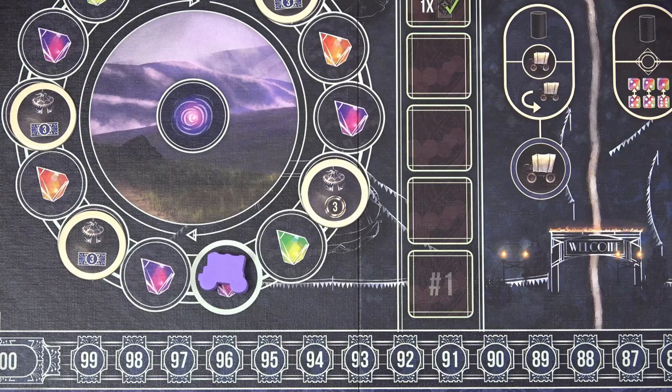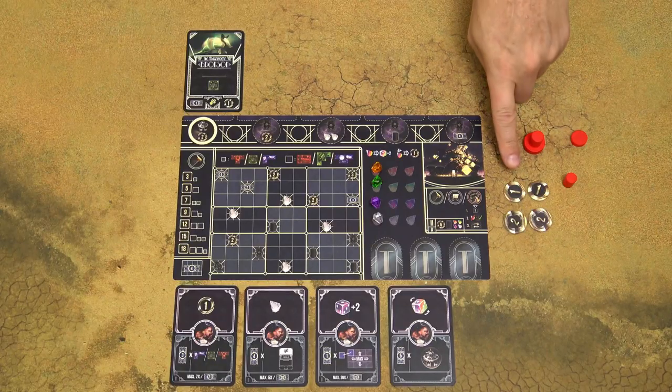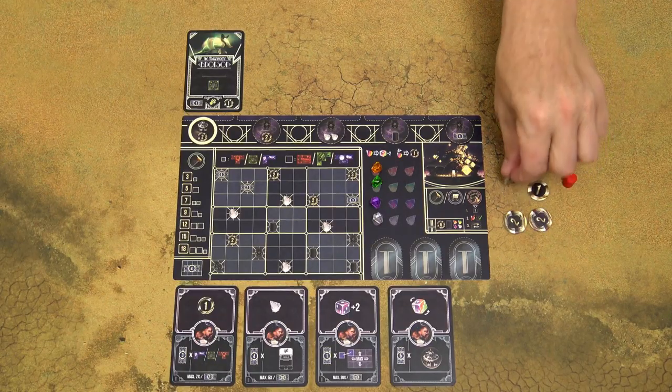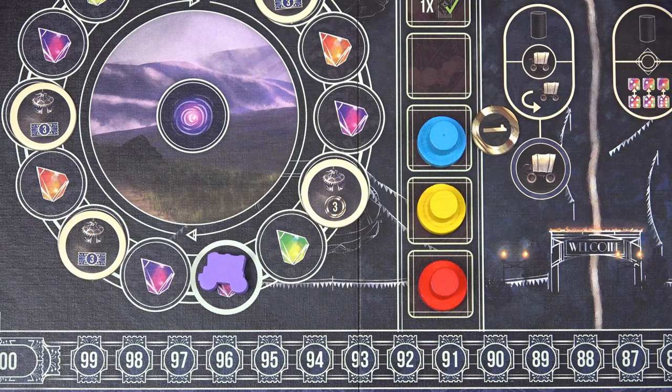Each player also takes 6 coins and 1 trainer marker of the same color. Then randomly determine the starting player, who places their head token to the first place of the performance track, followed by other players in a clockwise direction.